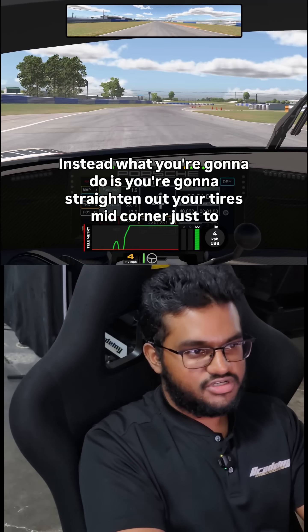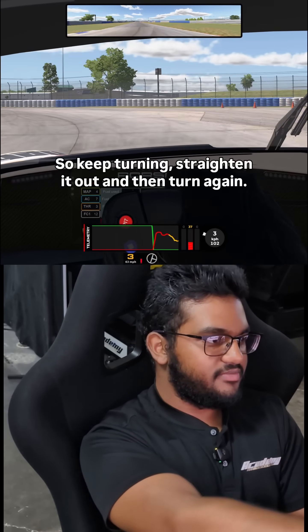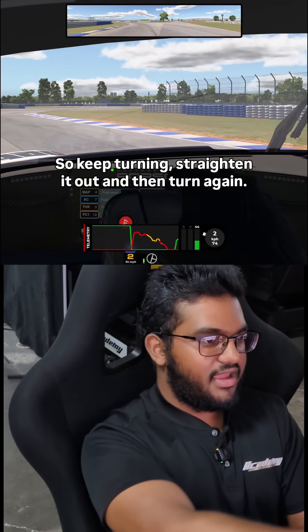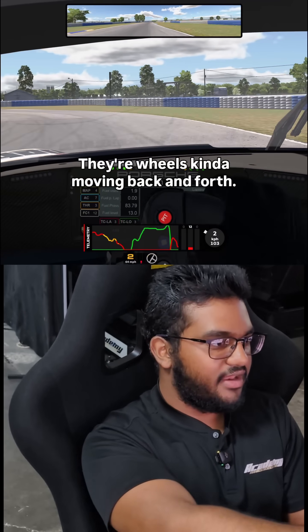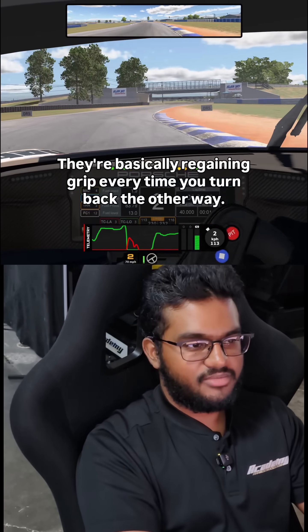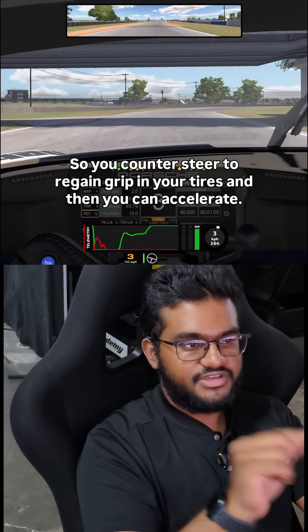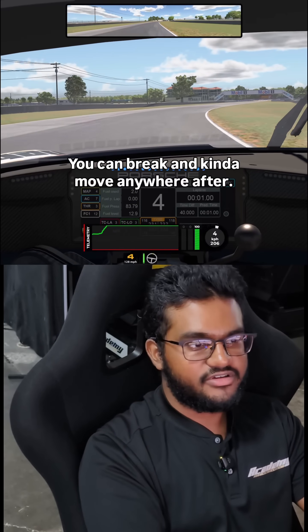Instead, what you're going to do is straighten out your tires mid-corner just to re-grip them. So keep turning, straighten it out, and then turn again. That's why you see a lot of sim racers with their wheel kind of moving back and forth — they're basically regaining grip every time they turn back the other way. It's called counter-steering. You counter-steer to regain grip in your tires, and then you can accelerate, brake, and move anywhere after.